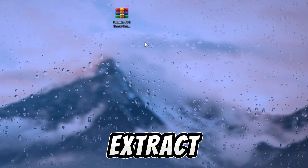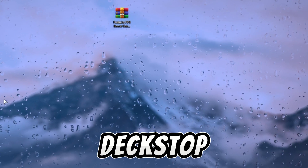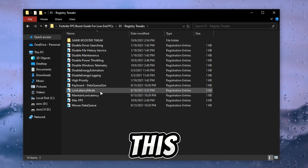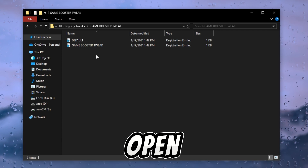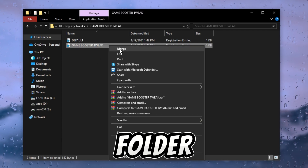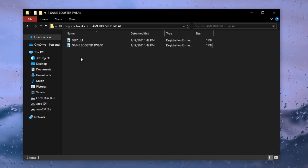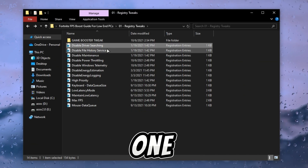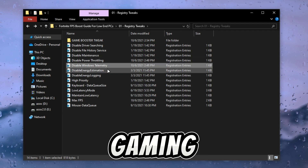After downloading this pack, simply extract this RAR file on the desktop and follow my steps carefully. First, open up the registry tweaks folder, then open the game booster tweak folder and execute the game booster tweak on your PC. After that, execute all the registry tweaks one by one on your PC — this helps you to optimize your gaming performance.